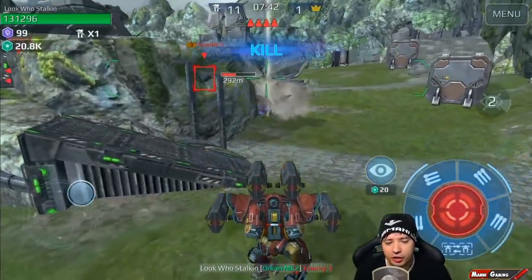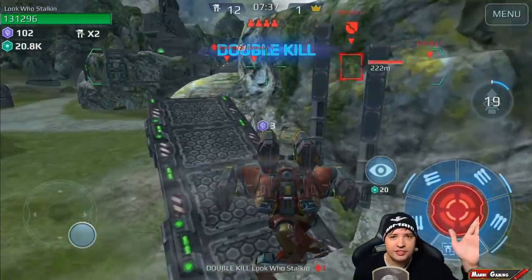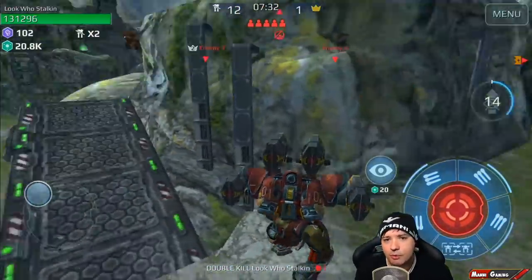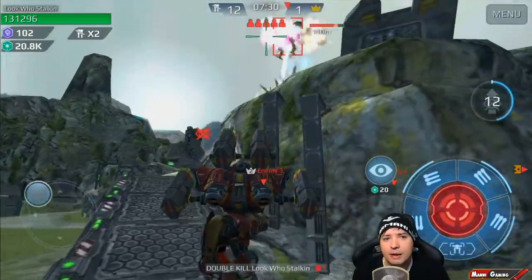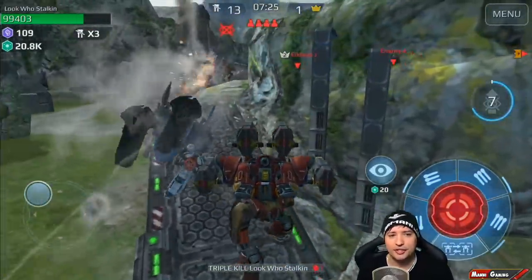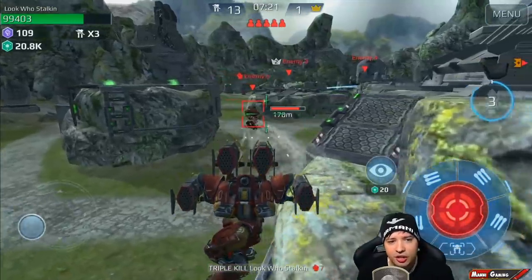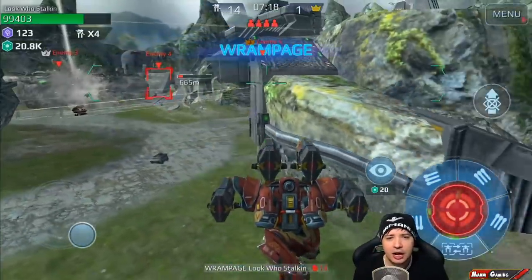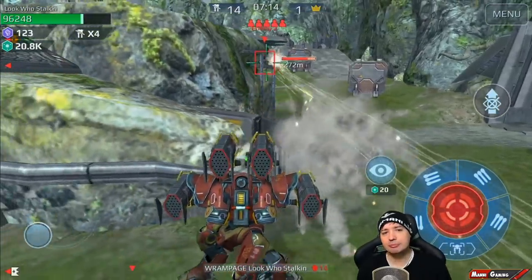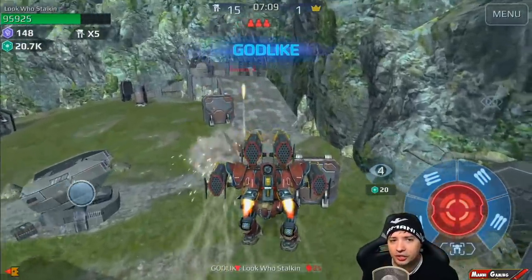Boom, there he goes. We still have like 70% rockets inside. Stop firing, because I know this is going to be it for him. Two kills gotten. Still half the rockets in the drum, still half the firepower remaining, and here comes a Falcon who is very content with firing at me. Boom, kill number three. This guy looks the other way — I'm also a little bit lucky that he wasn't looking my way. Boom, kill number four. And now we're empty. For the first time after we respawned, our Ork and rockets are empty after four kills.